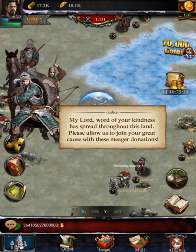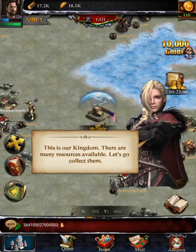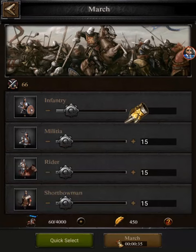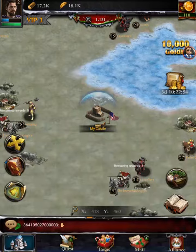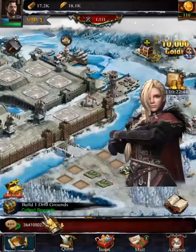A message says word of our kindness has spread and they want to join our cause with meager donations — welcome. So now we have some extra troops. This is our kingdom and there are many resources available, so we're gonna go collect them. We occupy a resource tile, choose our troops, and march out. Our troops will need some time to gather food so we go back home and continue developing.